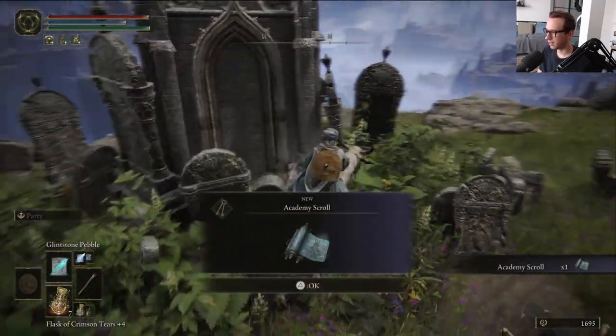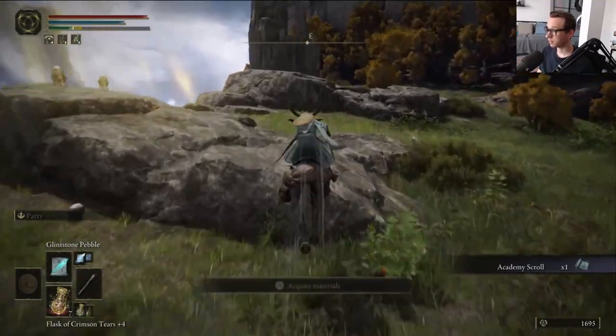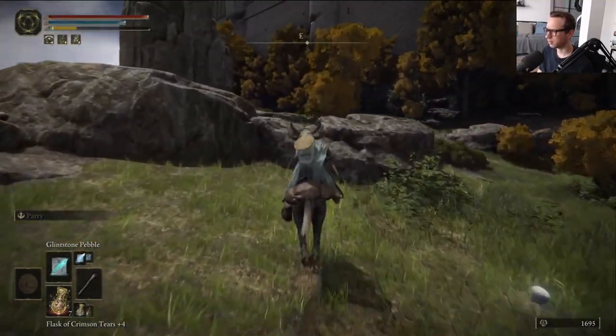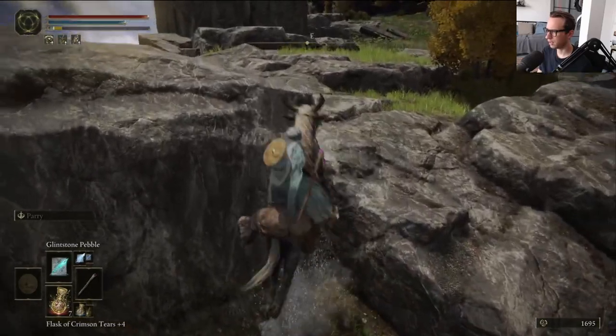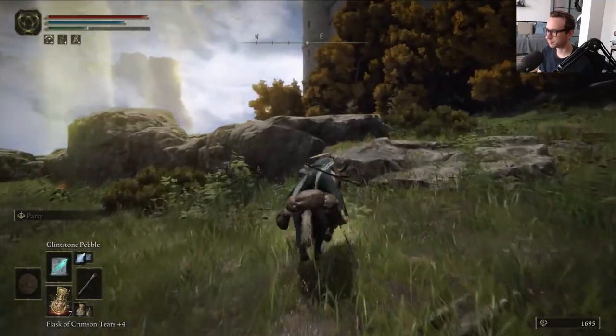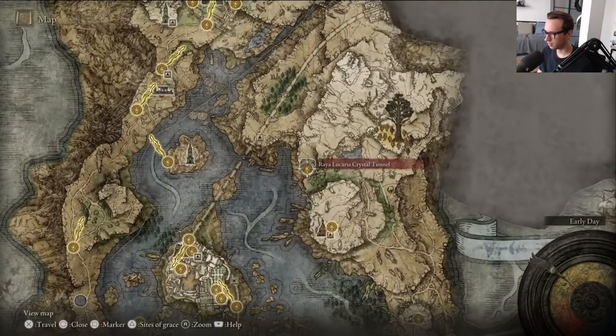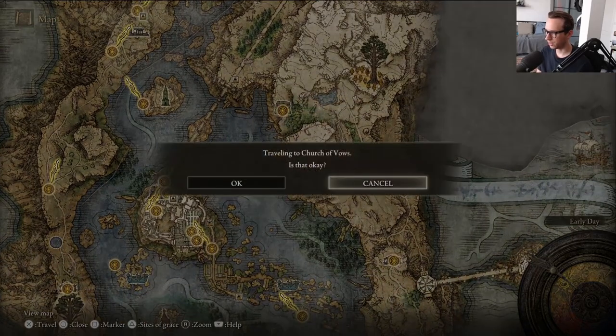I can already tell it's that - yeah, of course. Of course it is. So we're done here. All we need to do is outrange the enemies, and we can teleport to where we need to go. And where we need to go is the Church of Vows.